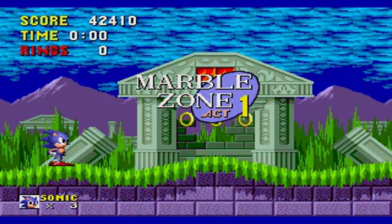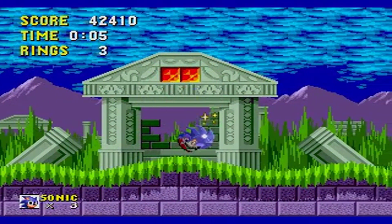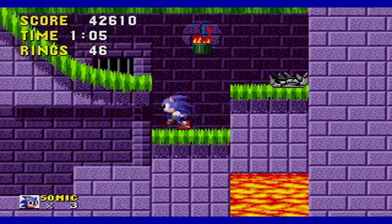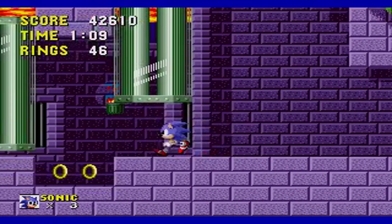The world of Sonic the Hedgehog was made up of six different worlds or zones, each with unique characteristics. The zones featured in the original Sonic the Hedgehog game include Green Hill, Marble Zone, Spring Yard, Labyrinth, Starlight, Scrap Brain, and of course the Final Zone.